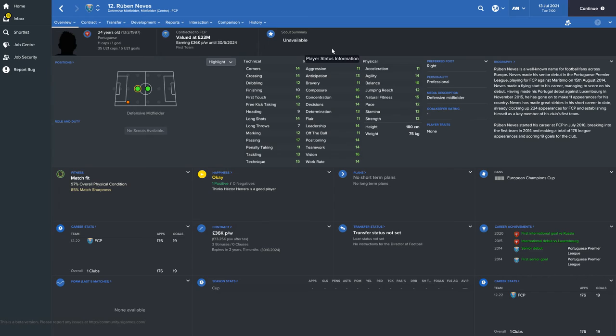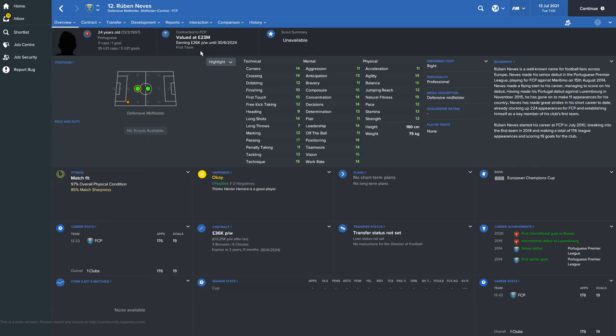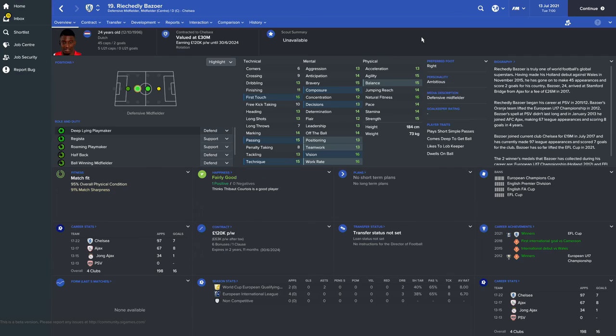Now we're starting to up the ability. We've got Ruben Neves, valued at £23 million at age 24. Surprisingly, he's only made 11 caps for Portugal — his international debut was in 2015 and he took five years to score his first international goal. He's still at Porto and has never been on loan, which is impressive. He has very high average match ratings and his attributes are all very consistently high. He's earning £36,000 per week and is now a first-teamer. You'd really want to get this guy in your team — if you can manage to get him away from Porto at a younger age when his value is less, you've definitely got to do it.